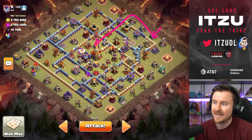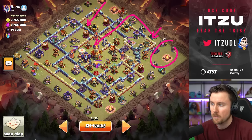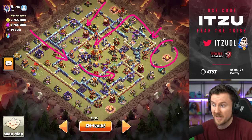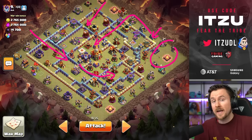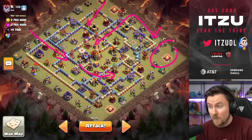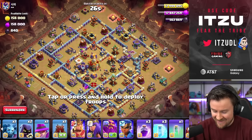We're going to try to charge something like this, starting with my Queen, obviously some funneling, then let her charge into the middle of the base. We'll use most likely the siege machine to open up the top corner compartments to really open up a tunnel, and then Root Riders from the far left side to hopefully finish off the base. That's the overall plan — let's hope we can start things off with three stars.